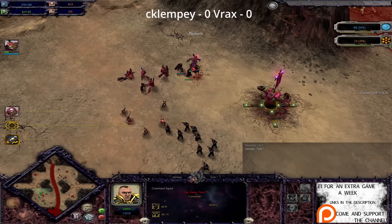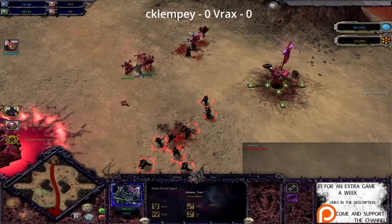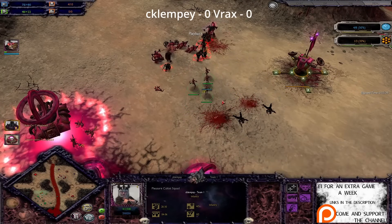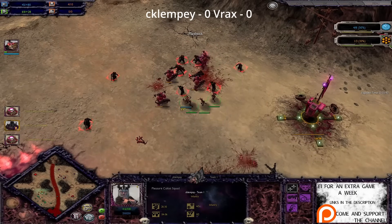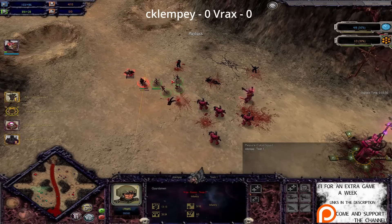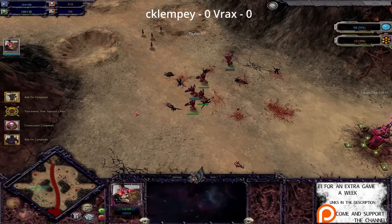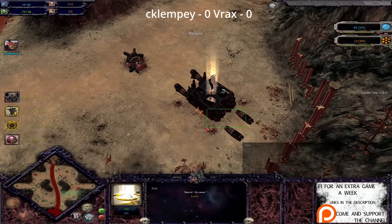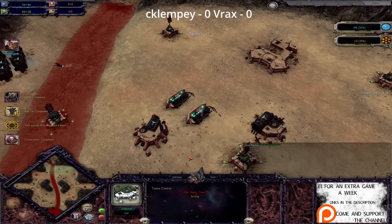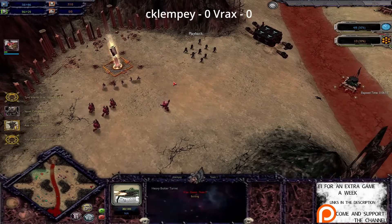Celestial Lord engaging in close combat, stabbing the priest in the stomach. Bayonet charge from the Imperial Guardsmen down here. Commissar being surrounded by all the Noise Marines - there's a massive overextension from Vrax. The grenade seems to hit the Pledge Cards just as much as the Guardsmen. Command Squad being wiped out, Commissar as well. Massive over-commitment from Vrax, soon to lose every living mortal soul here. Huge amounts of material being thrown away. Imperial Guardsmen managed to capture the Relic on the bottom right-hand side.